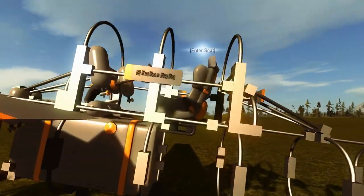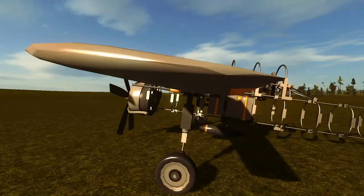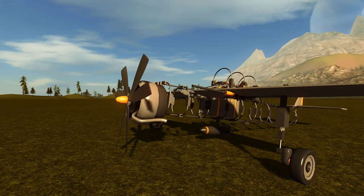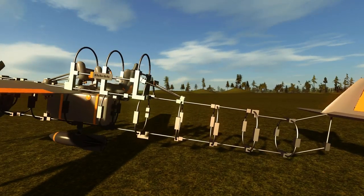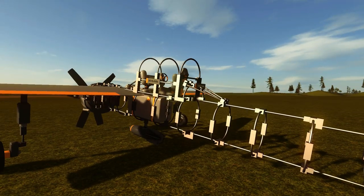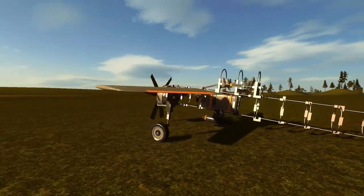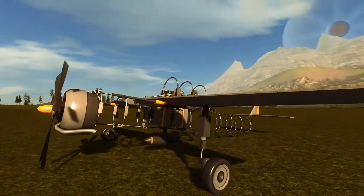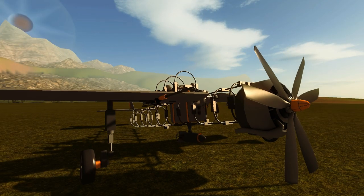They've also updated the seat — it looks a lot better. When you first look at this plane, normally I build vehicles with a gyroscope, but this is my first plane without the gyroscope and I'm pretty proud of that. It flies really well.